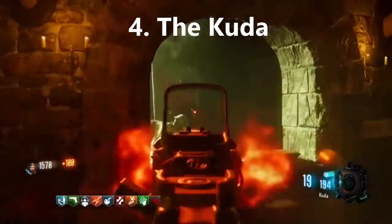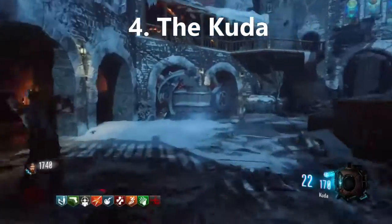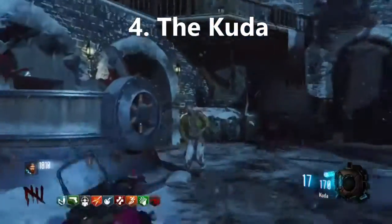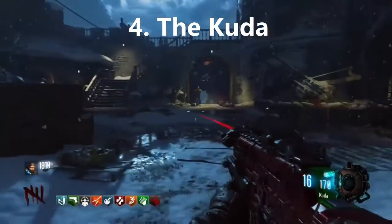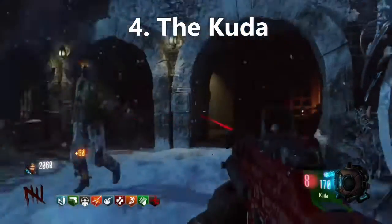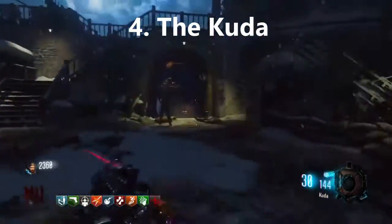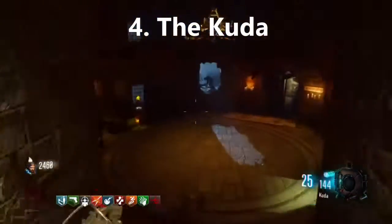Coming in at number 4 we have the KRM-262... actually, the Q-Dot. This is an SMG. It has a lot of ammo, it's fairly accurate, and it's usually in good wall buy locations as well, making you want to buy it. It's just a relatively powerful gun, and that's what brings this gun to number 4.